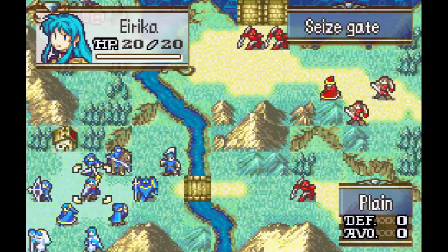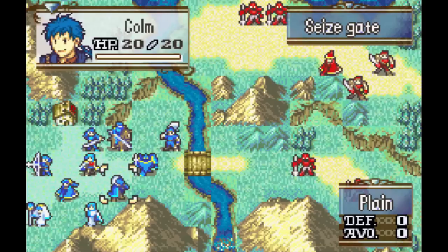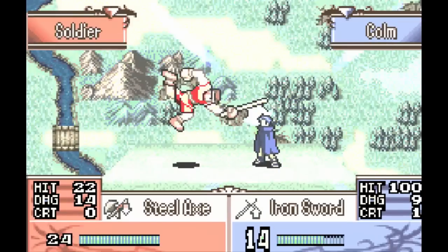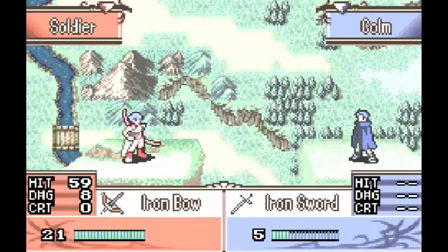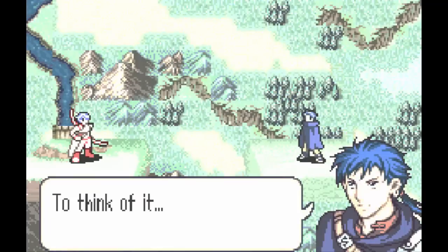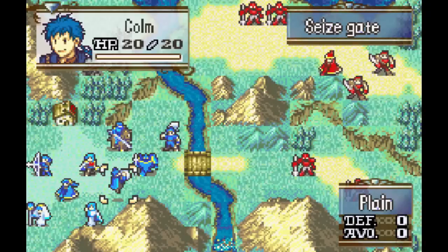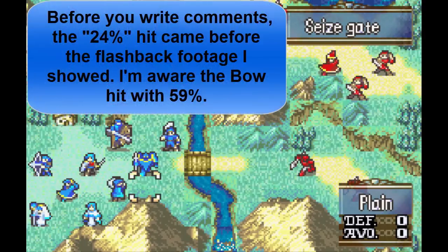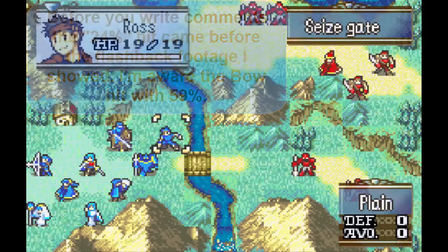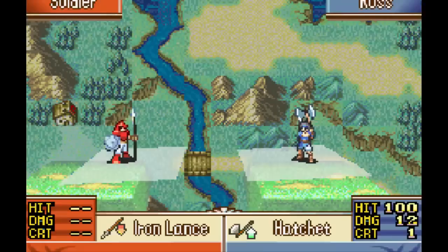This is actually attempt number two for me. The reason why I had to do a second attempt is because Colm died. He died in a very stupid way — I'll probably show a small clip of what happened. Basically, he got screwed over by two very poor percentages. The enemy basically hit with a 24% chance and then a 22% chance. So there was no reason he should have died — he just died because of stupid reasons. It sucked that he died, and because of that I had to restart the chapter. But because of that, I can maybe get a few different things to happen too.